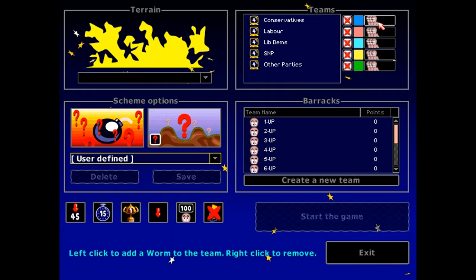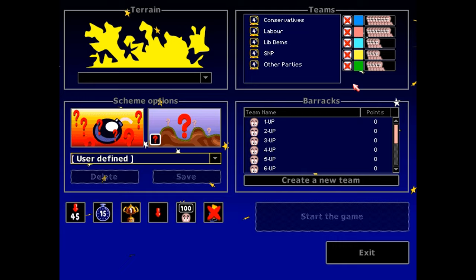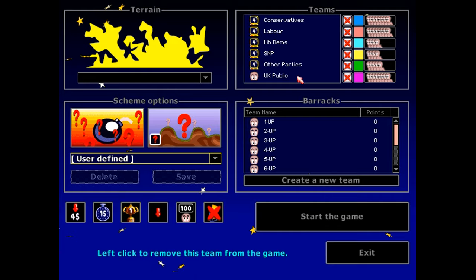As the biggest parties in the country, the Conservatives and Labour get to start with eight worms each. The other parties are a bit smaller, so while they can contribute to the election, they're unlikely to actually win it. The Lib Dems are represented by four worms, the SNP by another four, and the other parties by five worms — one worm per other major political party that might win a seat or two: the Greens, the Welsh Nationalists, the DUP, Sinn Féin and the Brexit Party. There's also the UK Public, a team of eight worms I'll be controlling myself, representing groups and institutions. Not only are we predicting who's going to win the election, we're also predicting how each party will treat various UK institutions and groups.